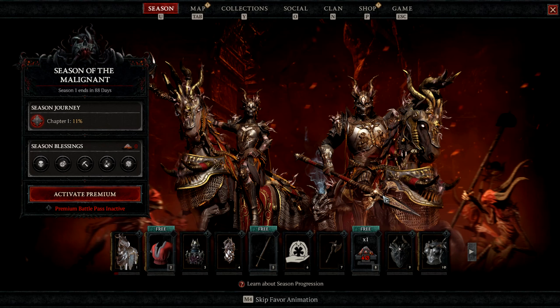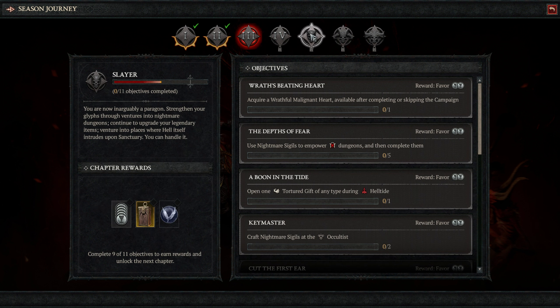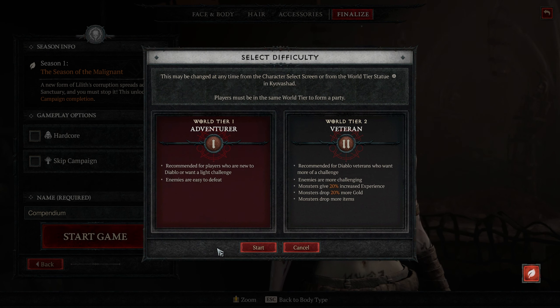The Season Journey is a list of tasks and objectives that offer rewards, and was just added into the first season of Diablo 4, Season of the Malignant. There are seven chapters, with each chapter needing a specific number of objectives completed before accessing the next chapter. To gain access to the Season Journey, we need to create a seasonal character and have already completed the campaign.